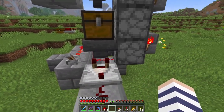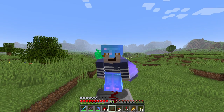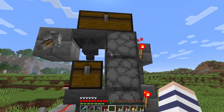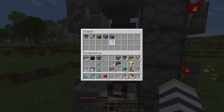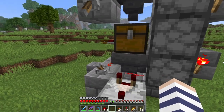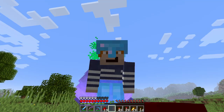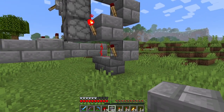We're going to cycle all the items through, otherwise we'd have to manually reprogram the whole thing every single time we use it - that's terribly annoying. So I've come up with this system over here. If I flick this lever a couple of times, they all end up over here in the buffer chest. You may notice they are still in order, which is very important. And then we can just unload them back into the chest and start over again.